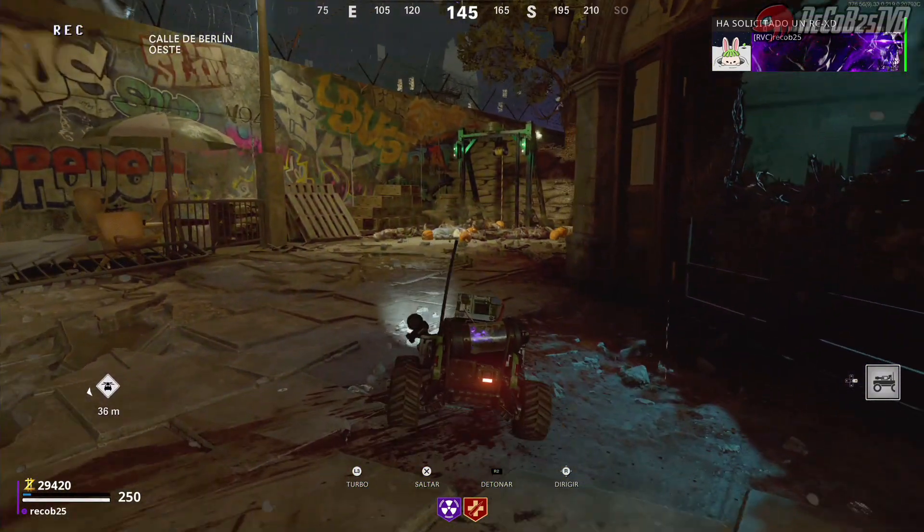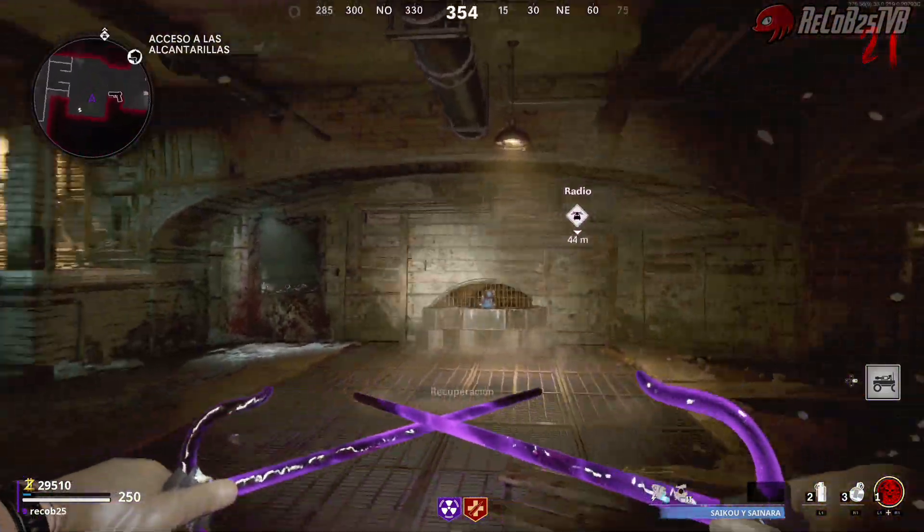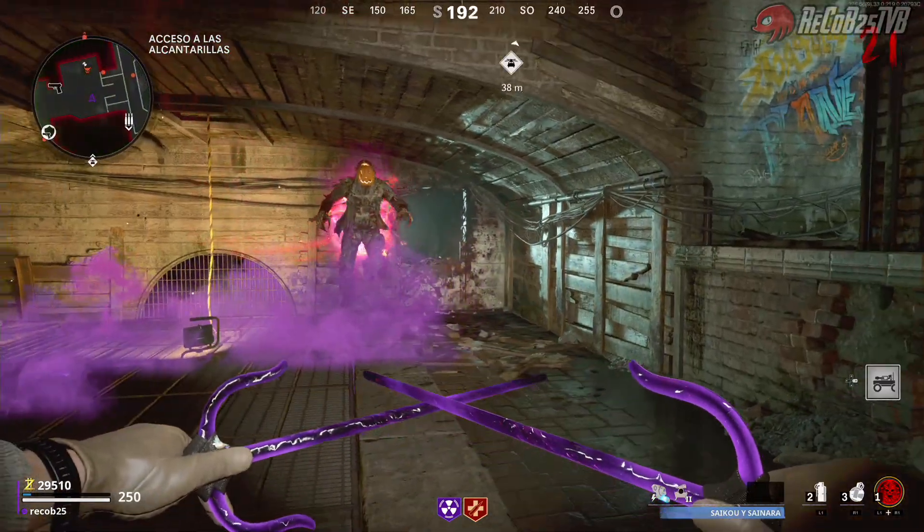Dejaremos el coche justamente ahí, al lado de la tirolina, y lo detonaremos. El coche no va a explotar. Entonces lo que vamos a hacer es venirnos a esta parte de aquí abajo.